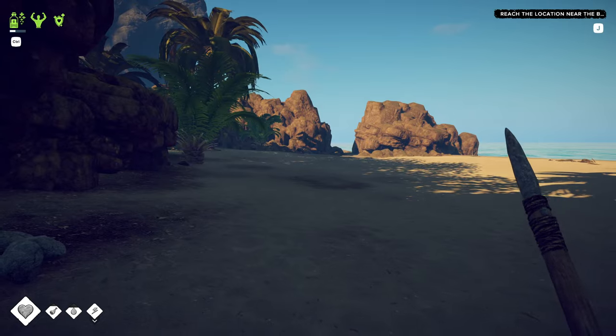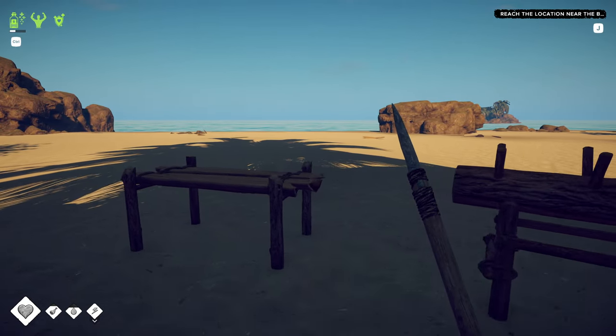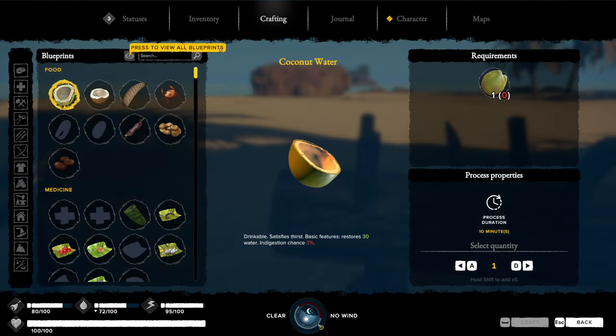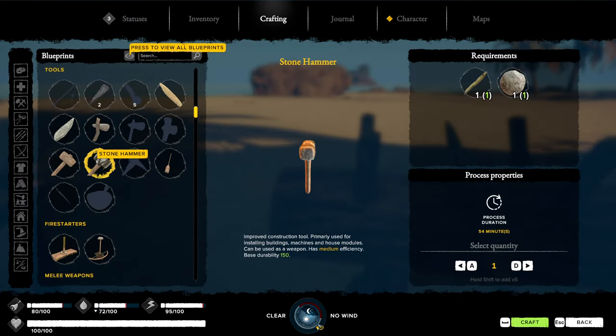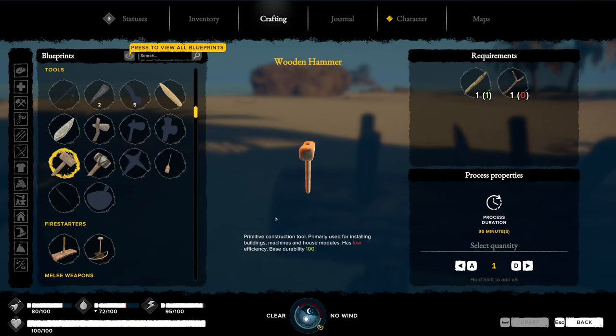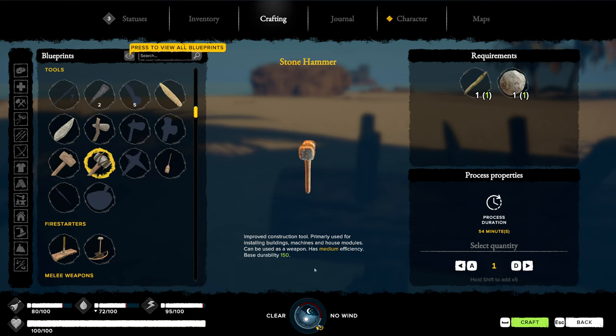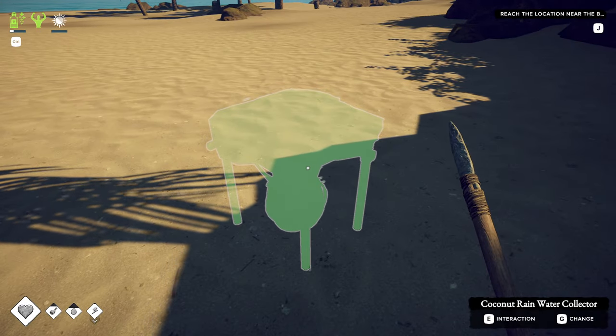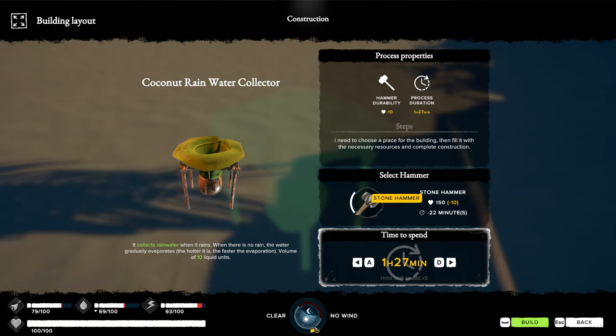We're back at the outpost ready to make the hammer and hopefully finish up the water collector finally - that was a chore and a half. The stone hammer has durability of 150 versus the wooden hammer's 100, and that way I can also make some room in the chest since the massive stones are really heavy. Now we have the stone hammer.